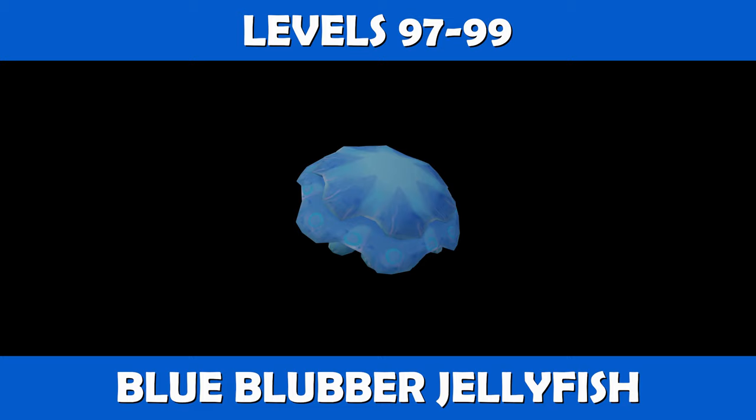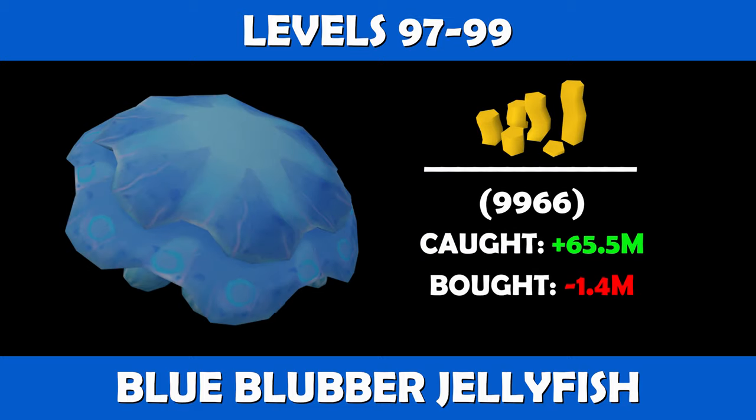For the faster and more expensive method, you'll want to switch to cooking blue blubber jellyfish. From levels 97 to 99, it will take you 9,966 blue blubbers to reach level 99. If caught and cooked, you'll be looking at profits of about 65.5 mil, and if purchased and cooked you are looking at a loss of about 1.4 mil.